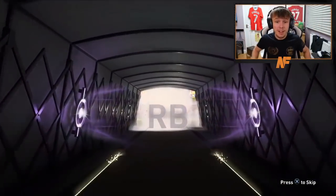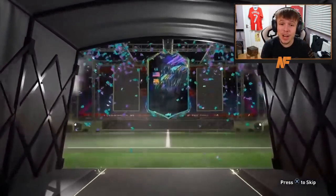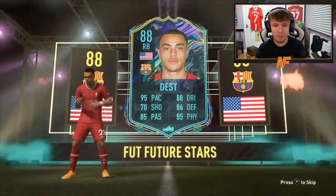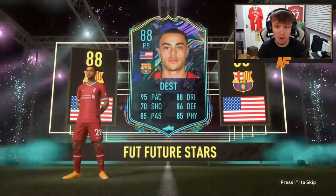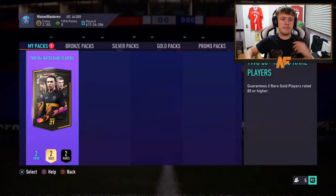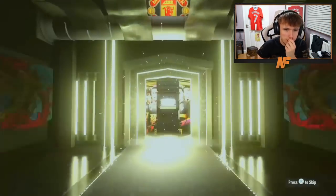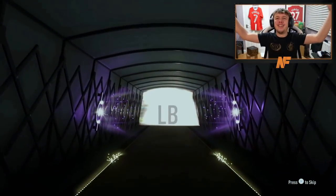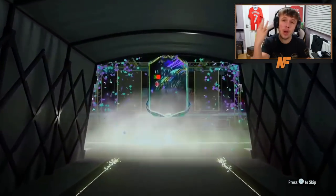That's solid - that's a very very nice right back card. 95 pace, 88 dribbling, 85 passing, 85 physical, 70 shooting, 86 defending - that card looks incredible. My chat is reminding me that could have been Reiner. That is a huge dub from these packs! Anyone behind him? Kyle Walker as well - two right backs! Come on, make it Future Stars number three. Camavinga - I'd love to see a Camavinga Future Stars.